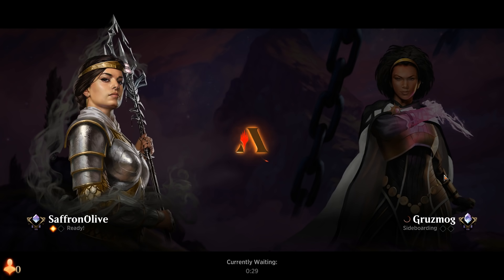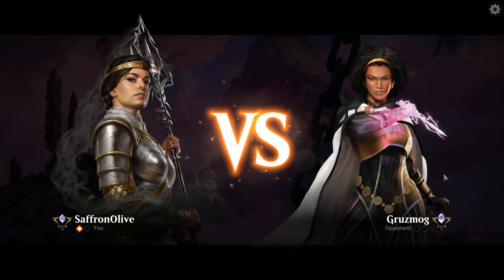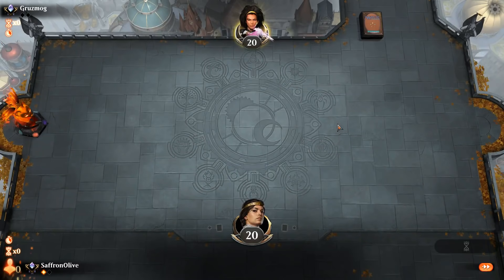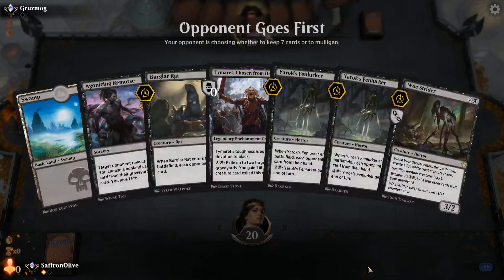If our opponent had put Embercleave on Annex we probably lost there, but they went the other direction and we got the win. Game two we'll be on the play, which makes it less challenging. Embercleave is a scary Magic card — somewhat less scary in Mono Red outside of Annex just because our creatures aren't as big, but it's still a lot of damage that comes out of nowhere.